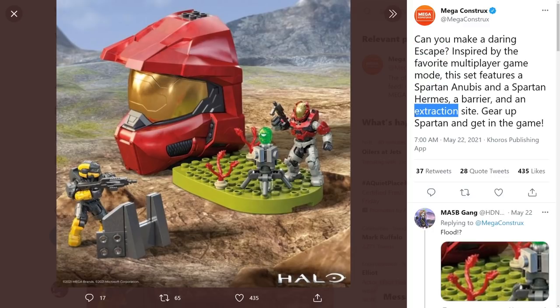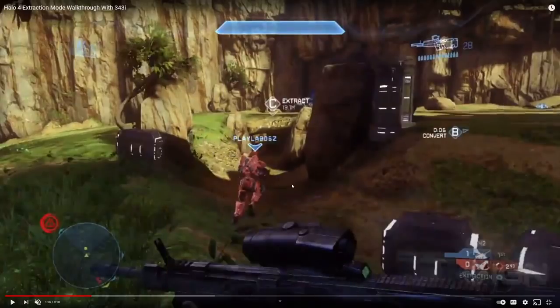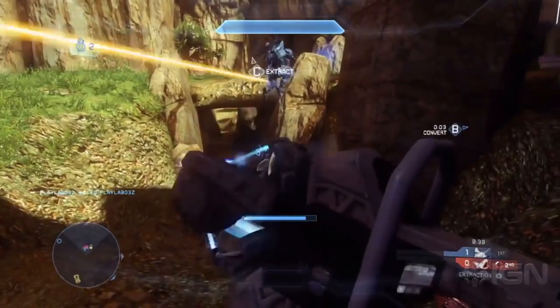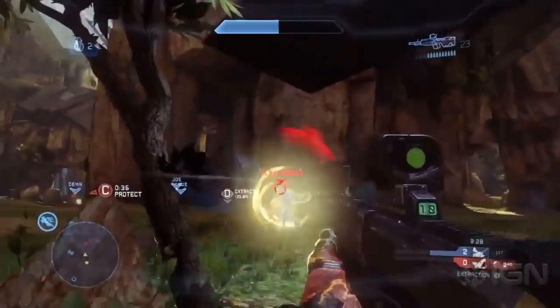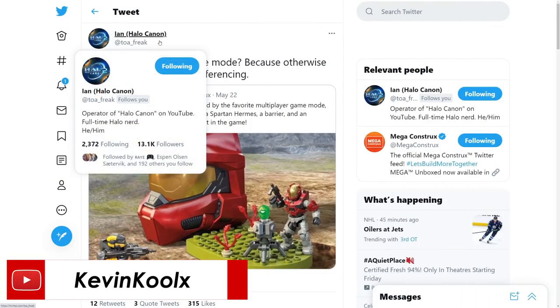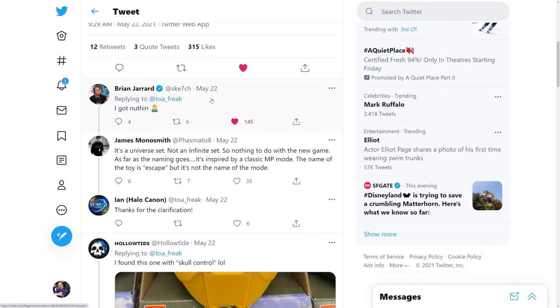I'm assuming we're talking about Extraction, which is a Halo 4 game mode. But looking at actual Halo 4 Extraction gameplay, there's no structure like the one shown in the Mega Constructs reveal — you just place the bomb. It's a loose reference at best. Even Halo Canon, a prominent community member, suggested Escape could be a new game mode, because otherwise it's unclear what they're referencing. The community director Sketch even replied saying 'I got nothing,' suggesting even he wasn't sure what they were talking about.